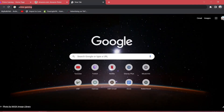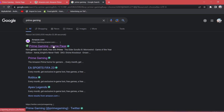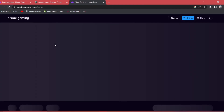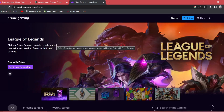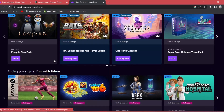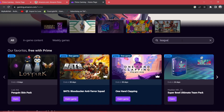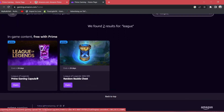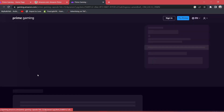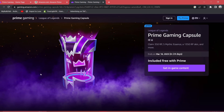Once you have this Prime membership, go over to Prime Gaming. Log in with that same email you just created with that Prime membership. Once you log in, you'll see rewards for different games. What we want here is League of Legends — this Prime deal is available every single month for free, as long as you have the Prime membership, which we get every month by creating a new email and logging it into Amazon.